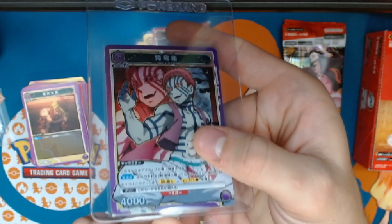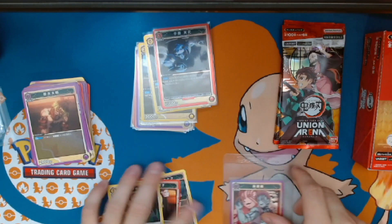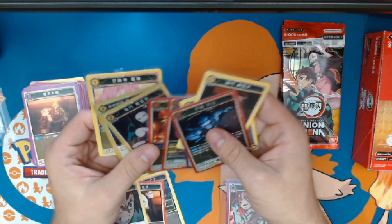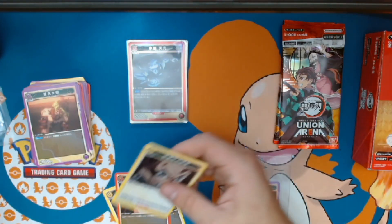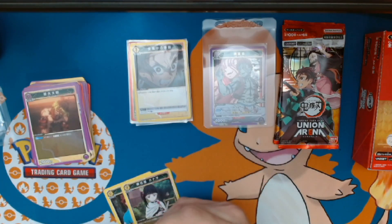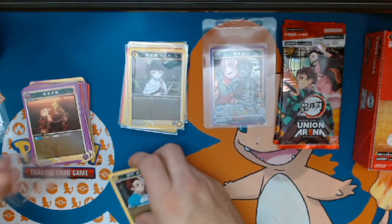That's number three — Upper Rank Three! Yeah — Akaza! Boom boom boom boom. So we can see at the bottom it says SR. You can see here it's SR. And then you've got rare, rare, rare, rare, rare — and that's uncommon. So at the bottom you can see the rarity — SR, rare, and uncommon. Really nice. I kept some common and uncommon in because they're cards I enjoy.